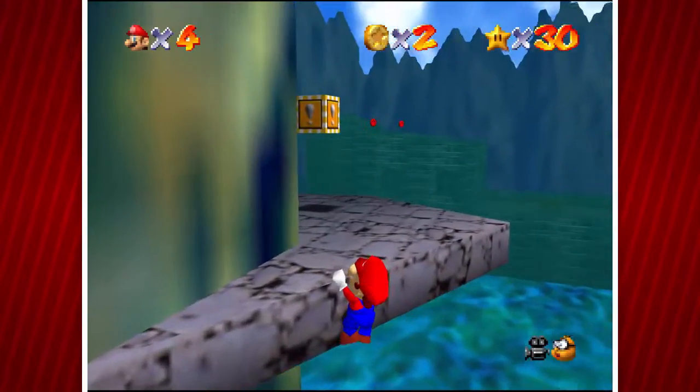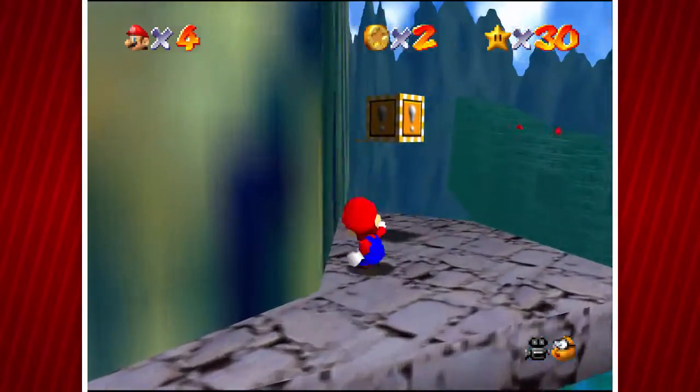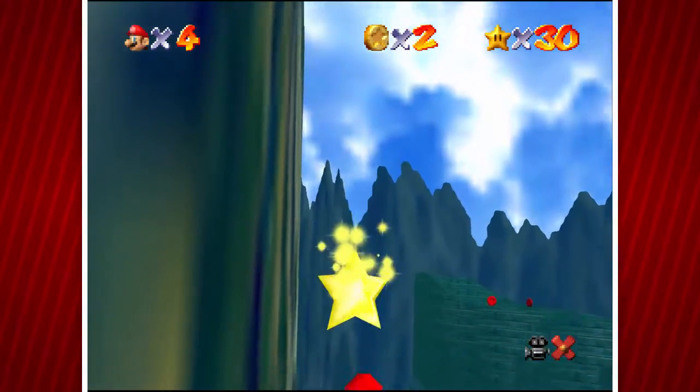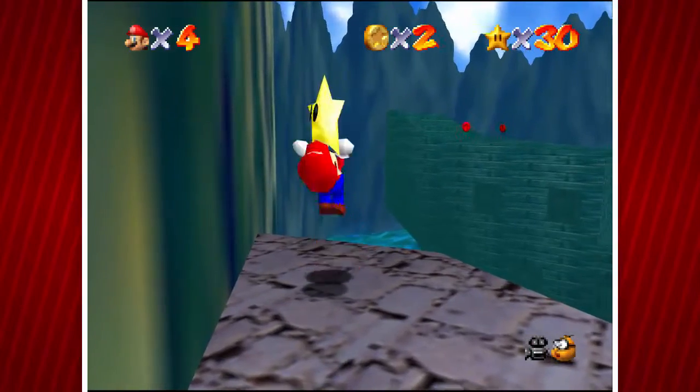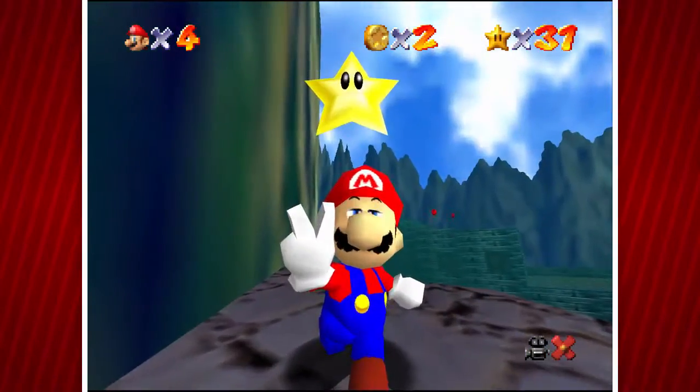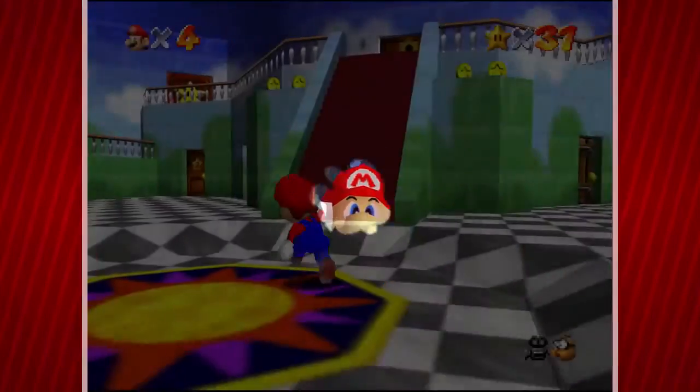What's your worst way to lose a power-up in your opinion? Anyway, you just blast to that stone pillar. Grab onto this, hit the box, and there's the star.